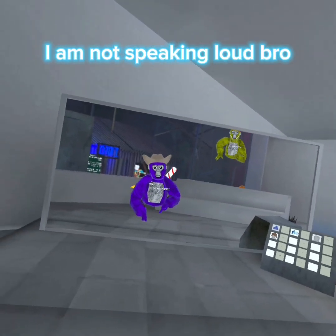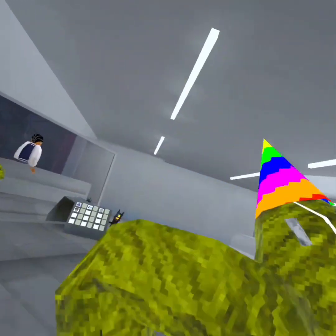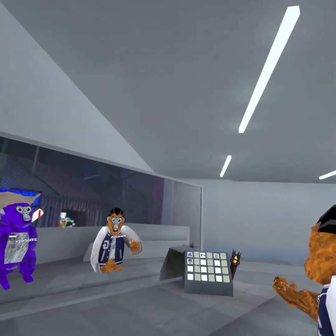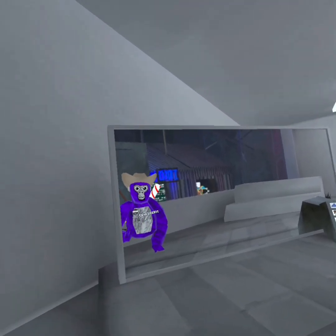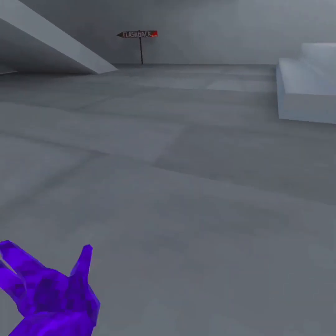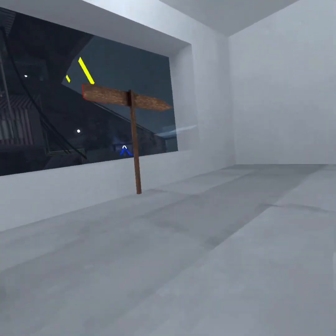Hey guys, welcome back to another video. Today we're going to be playing Gorilla Tag — the new update. There's this new map and a few cosmetics. Your mouth can move, you can blink when you yell, it's really cool. I'll show you the new cosmetics up here. Nothing really new though, just everything from last year.